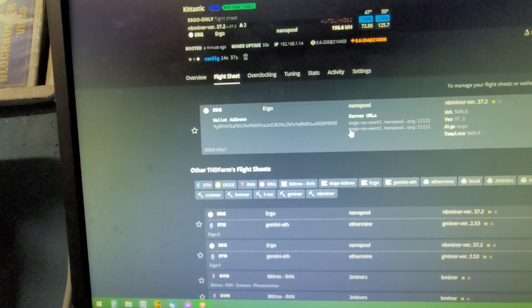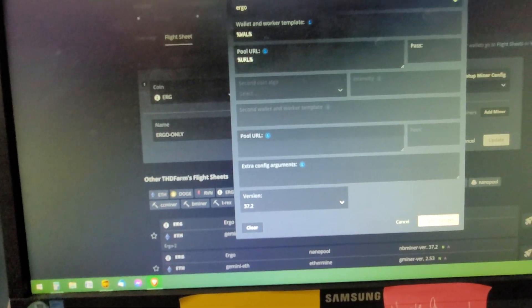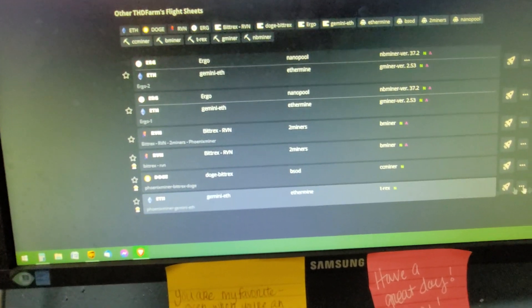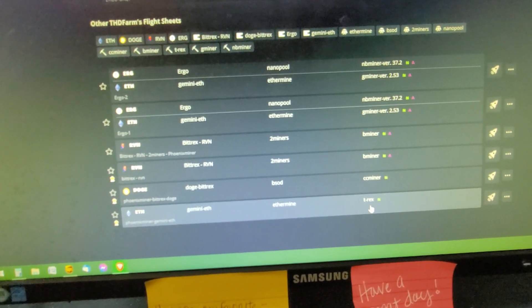What we need to do is set up two flight sheets — make an Ergo flight sheet. I'm using Nanopool for the pool and NBMiner version 37.2. That's what I've got running now. Then you want to set up an Ethereum flight sheet, which I just have Gemini with Ethermine using T-Rex Miner.